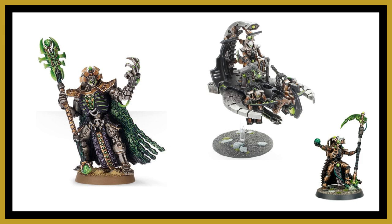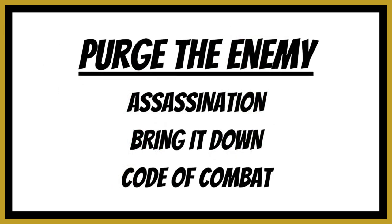From the Purge the Enemy list, out of the three options I would definitely lean towards Code of Combat. You kind of know where you stand, especially if you're building your own list — you know exactly what's going to be happening. Whereas if you go into a game having pre-selected Assassination and come up against only two character models, you've got to change your game plan. Likewise with Bring It Down. Code of Combat is where I'd begin, and maybe use the other ones depending on your opponent's list.